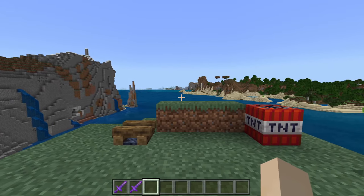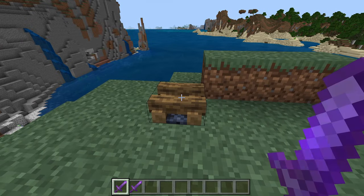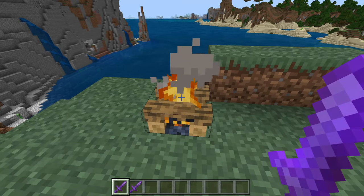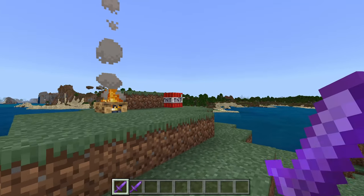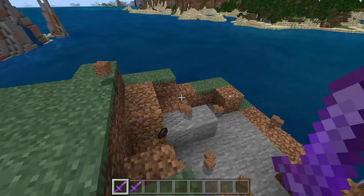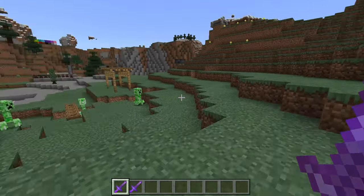But there are a couple of things that are exclusive to Bedrock Edition. One of them is we can light a campfire with a Fire Aspect sword — you have to right-click, and there we go. TNT as well — just right-click it, and it's gonna explode. Boom. So that you can only do in Bedrock. If you try in Java, nothing will happen.